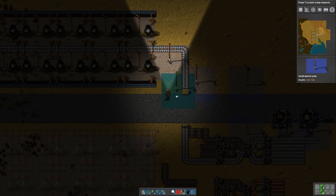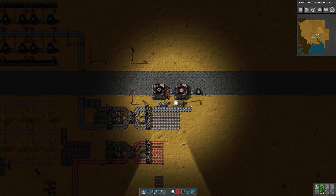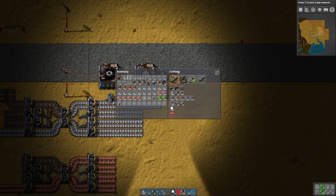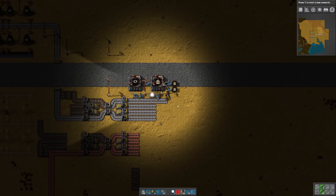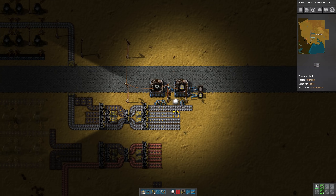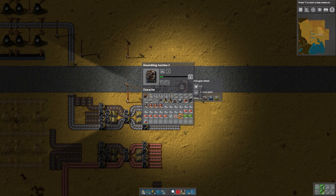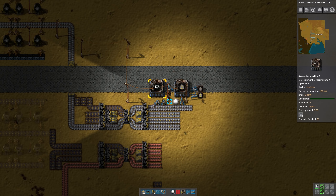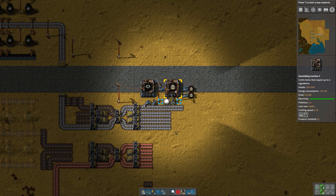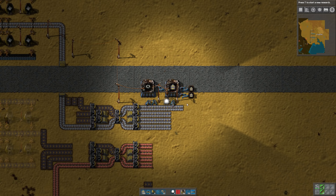I'll hook this up to power and put a light down so we can see what's going on. A belt is one plate and one gear to give us two belts, so let's have two inserters on the output side. I have two inserters for iron because we take two plates to make one gear — so by having two in and one out, it keeps the machine running at full speed. Each cycle makes two transport belts.